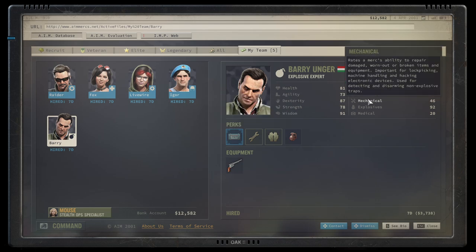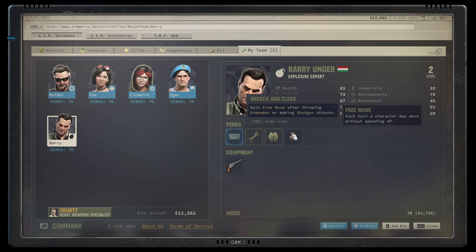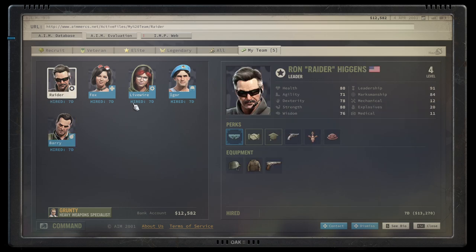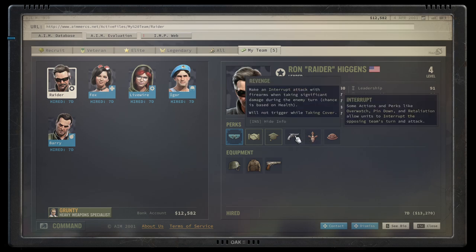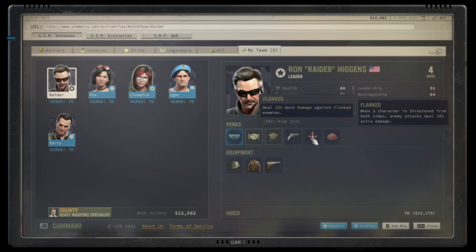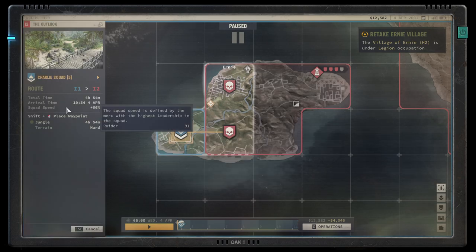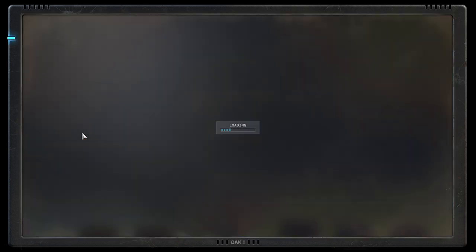Barry is also solid at Mechanical for unjamming guns, and he gets a free move after lobbing a grenade — so he can go up front, throw a bomb, and run back. Raider is your leader and most expensive hire. He excels at fighting with decent Marksmanship and Dexterity. He has a revenge attack perk when shot at, can go prone for free, and deals extra damage to flanked enemies. But Raider's real value is Leadership: it speeds up militia training and grants bonus squad movement speed, keeping your whole team fast.